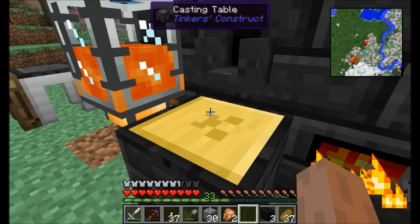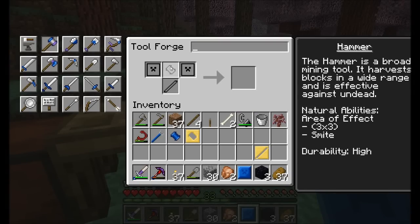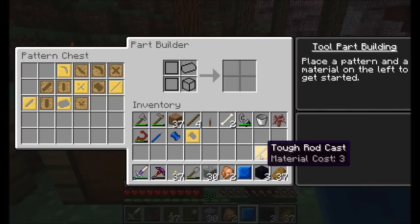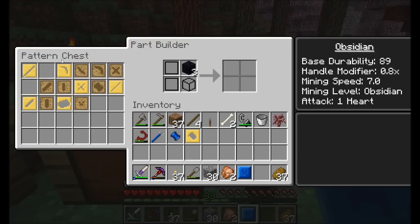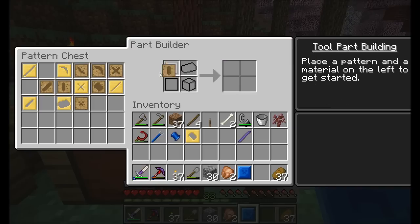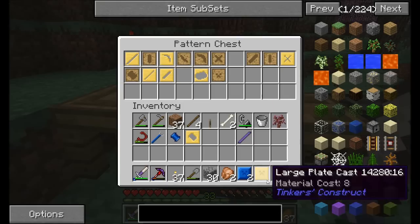That's the first plate. And I get a second plate. For my tool rod, I'm going to go with the tough obsidian one. There's the tough rod pattern — obsidian tough rod. Obsidian is good to use because it basically adds an unbreaking-type effect to your tool, making it less likely to break.